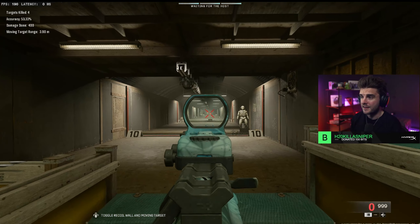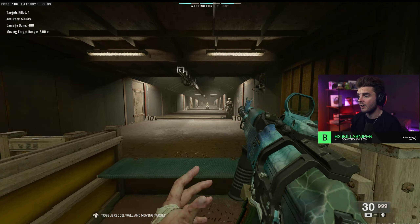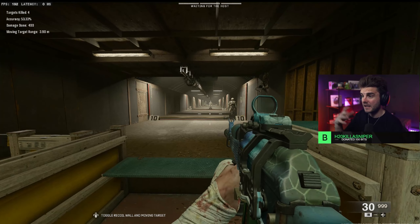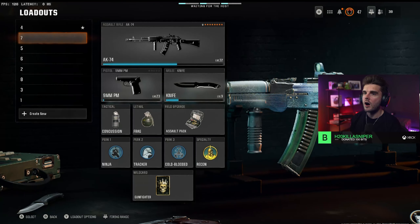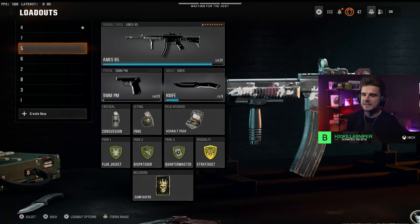It's still a hard-hitting assault rifle and very good. I think the assault rifles in Black Ops 6 are really well balanced and you're going to do well with this, but I wouldn't necessarily recommend it as my top pick. Moving on to the next assault rifle, the AIMS 85.